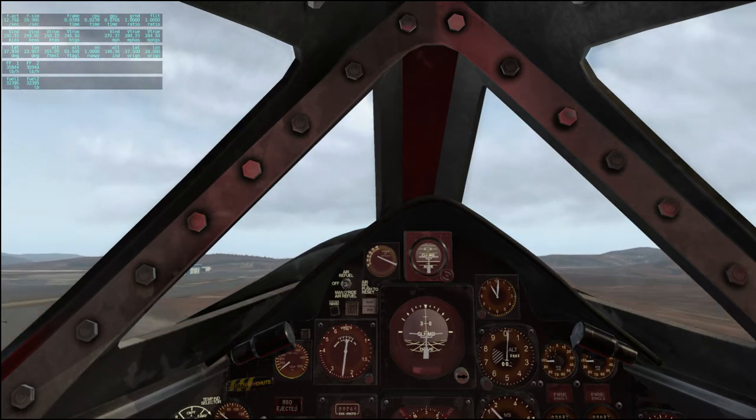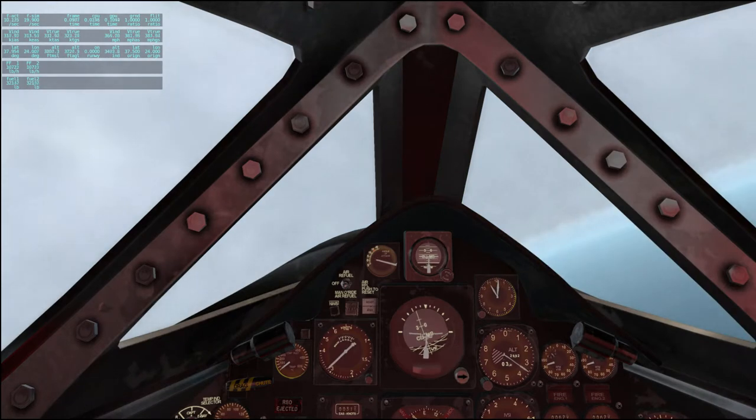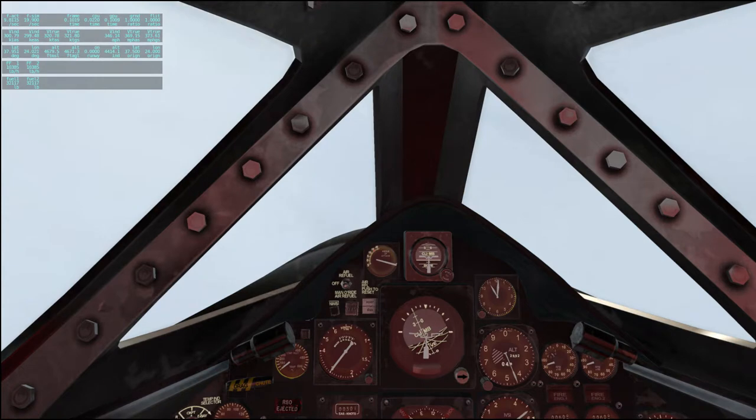We are off the ground and headed south. I've got some good Himalaya scenery, so that's really what I want to get to. Mountains are always cool. I've got the real world weather again — last time it didn't really hurt. I think there's a technique for passing through the clouds without crashing the game: just get through them quickly, don't linger. That's the theory anyway.